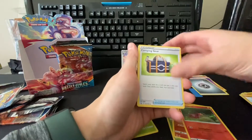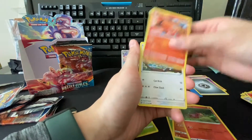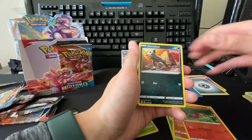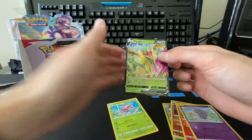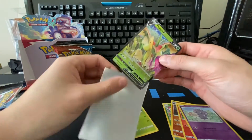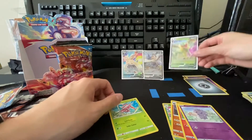All right, Steel Energy, Camping Gear, Punchrow, Heatmor, Tepig, Glameow, Silicobra, Phyllis, a Houndour, reverse Espurr, and a Flapple V. Wow, that's three hits in a row! Very cool, very cool.